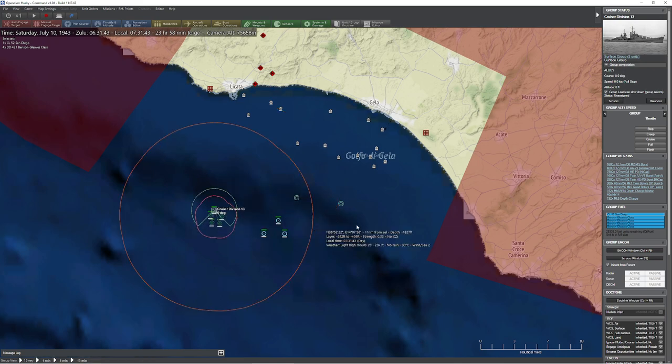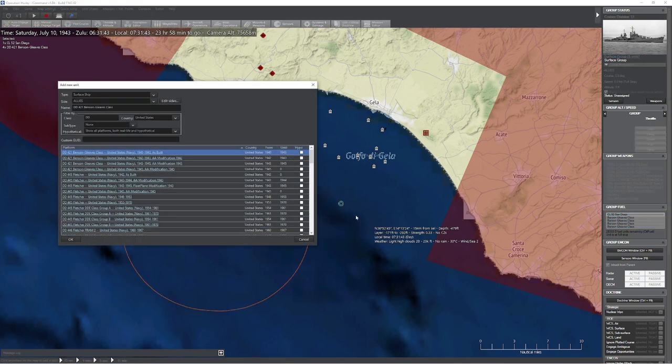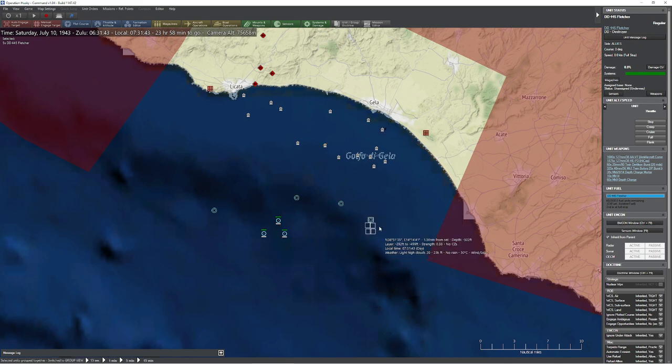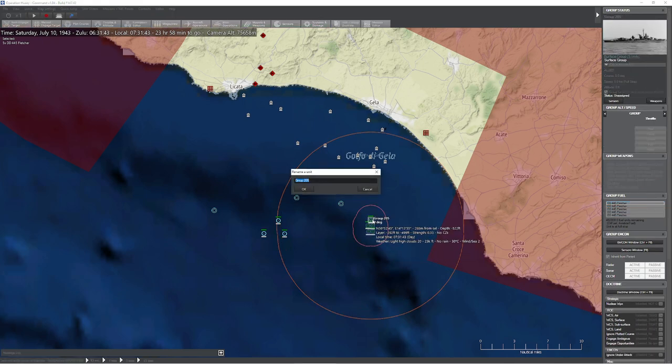So in addition to Cruiser Division 13, there was also a destroyer squadron, which we'll keep kind of simple. We'll grab ourselves a modification of Fletcher and make just a bunch of these - one, two, three, four, five. Again, we don't have to be perfect here, we just have to be fun. Destroyer Squadron 13. Delightful.